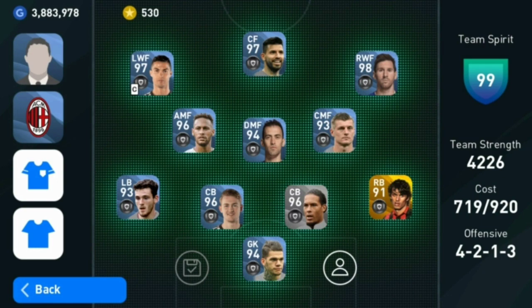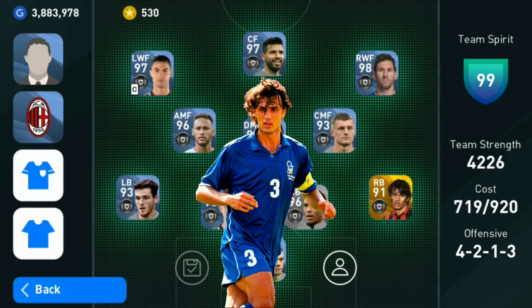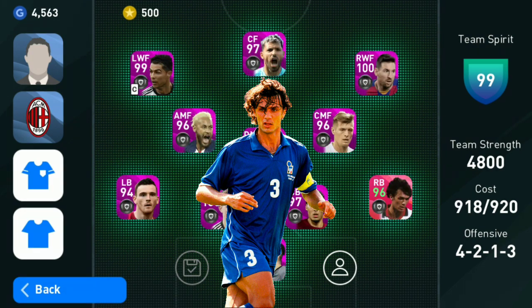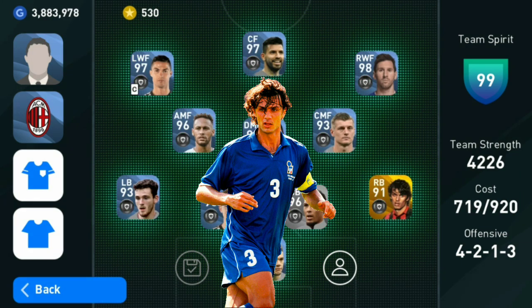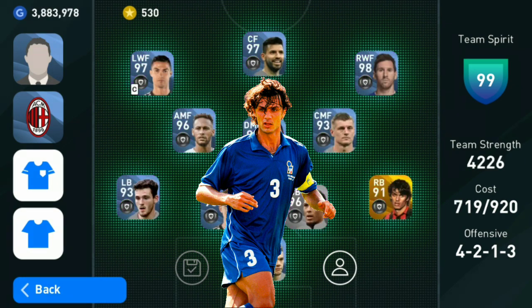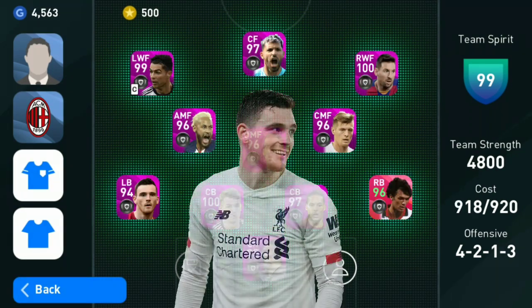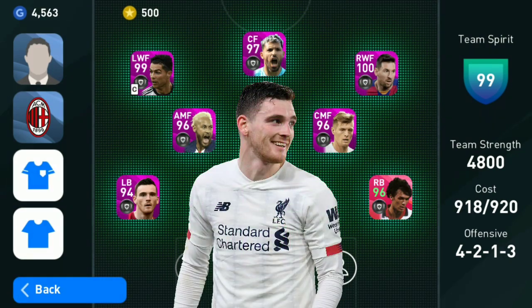In the right back position I use Legend and Iconic Moment Maldini, because they are more like the legend counterparts of base and featured players. The Legend Maldini is 91 rated and the Iconic Moment Maldini is 93 rated at right back, but this Maldini has been boosted using the Milan club boosting to a 96 rating. In the left back we have Robertson, 93 rated base versus 94 rated featured.